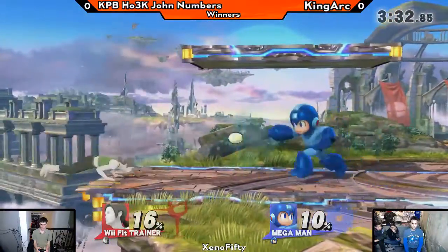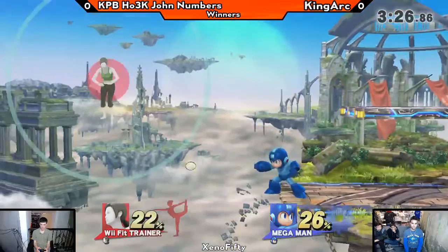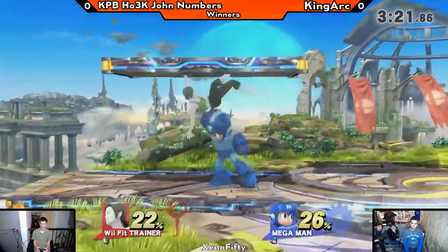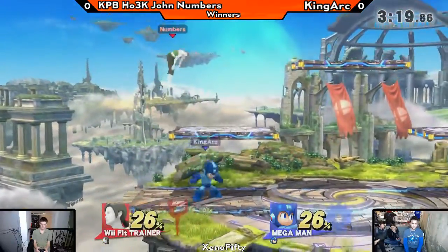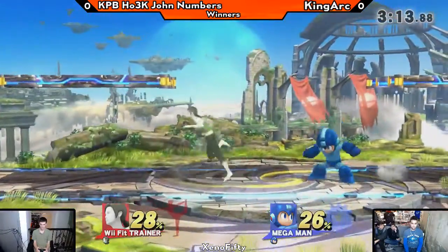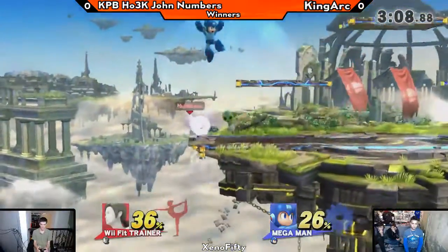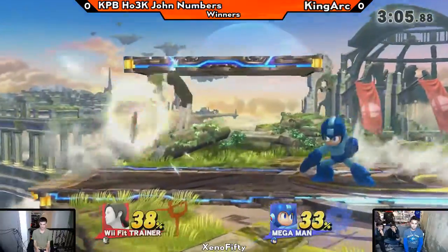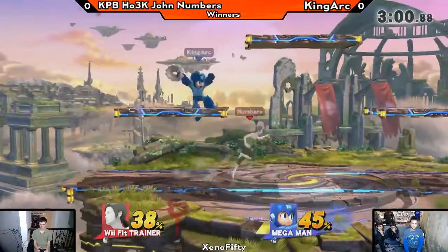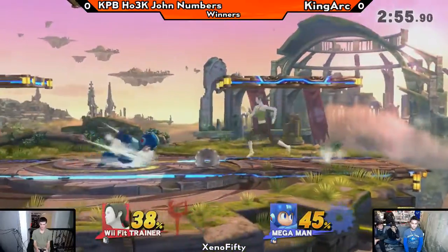I'm surprised he's not able to get the shield grab out there. It's incredible how effective that crouch is — for most characters you wouldn't expect just laying down to work so well. But for Wii Fit, it's almost like the problem Wii Fit has but for Mega Man, because a lot of Wii Fit's hitboxes are high off the ground and can't hit characters like Pikachu and Kirby. Now Mega Man's having that same issue — Wii Fit just crouching and not being hit by any of Mega Man's pellets.